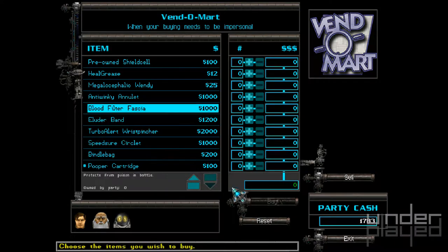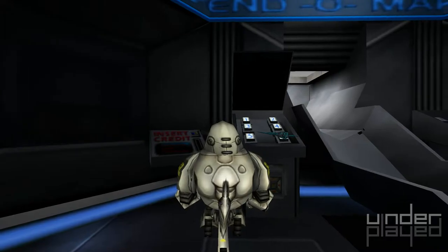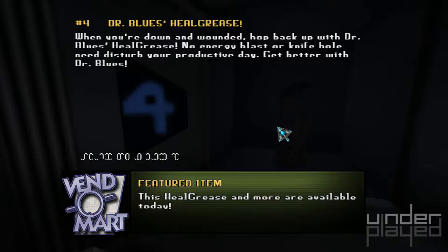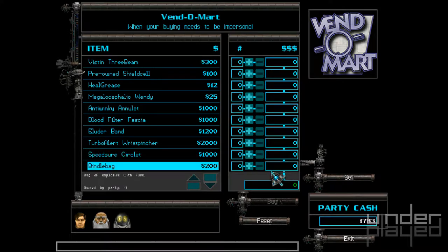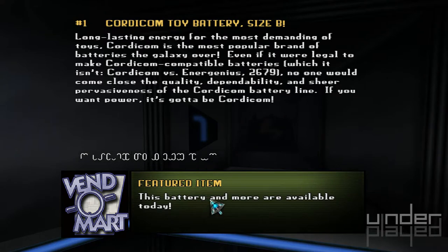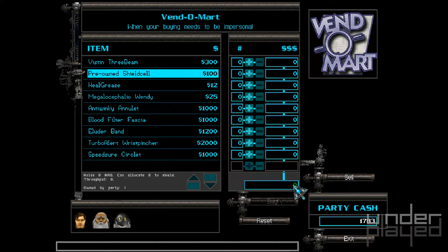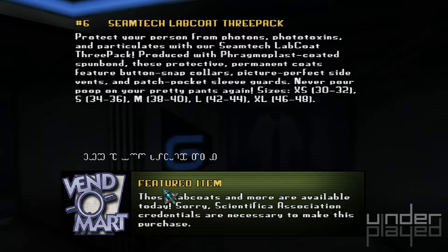A pooper cartridge — okay. I've already got one necklace up at Wendy, I don't need another. I don't know if it has to do with this featured item that we're looking at. This battery and more available today. Let's do this scientific one more time — these lab coats and more are available today. Sorry, scientific association credentials ARE necessary to make this purchase.